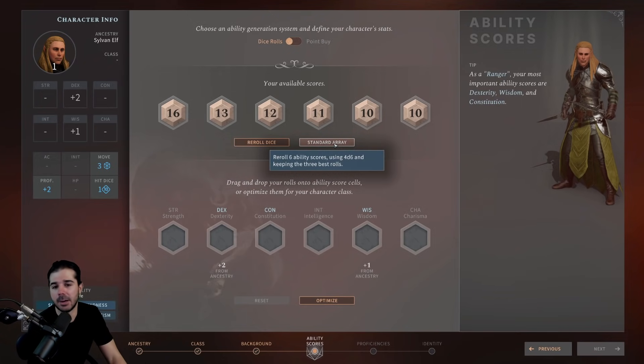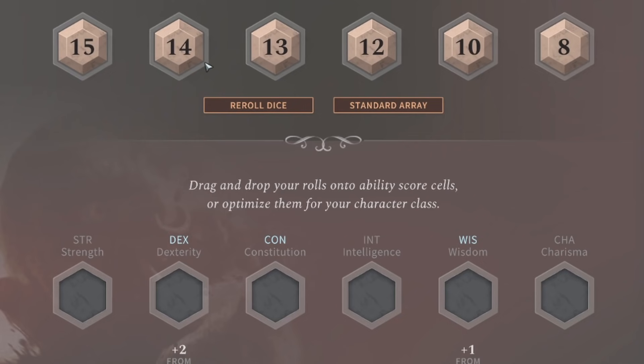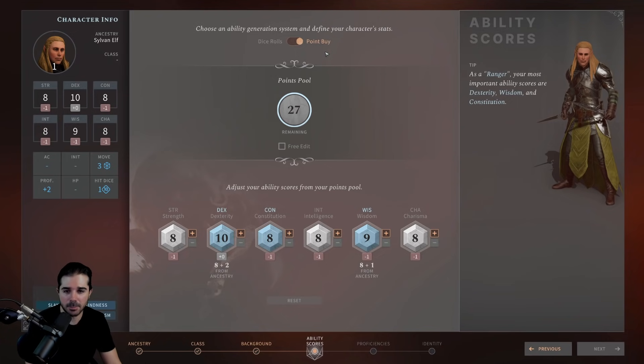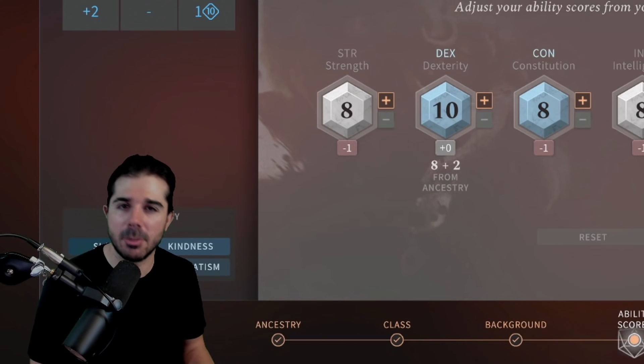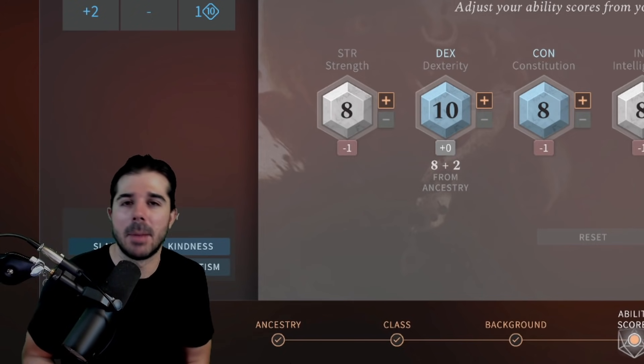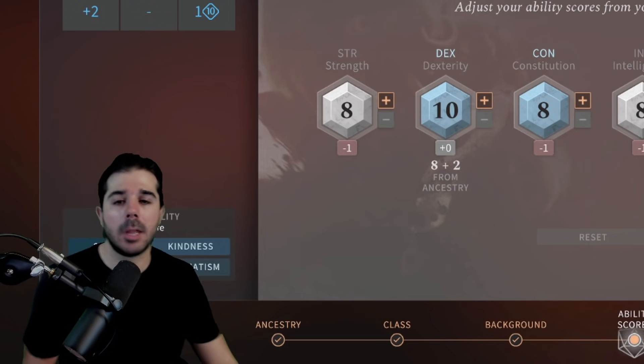You can also click Standard Array, which gives you 15, 14, 13, 12, 10, and 8 — not a bad way to play as it keeps your character from being overpowered or too weak. My personal favorite for video games is the Point Buy system, because you get some customization but you can't become overpowered or underpowered. I think it's a nice balanced way to play.